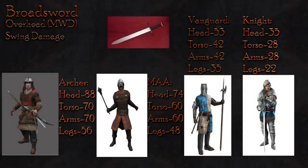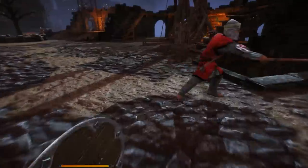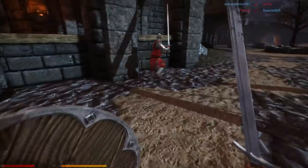When an overhead is applied against the vanguard, you will do considerably more damage than the swing attack, dealing 53 damage to the head, 42 to the body, and 35 to the legs. This lowers the minimum hits required from 3 to 2, provided the target is at full health and both hits are to the head. Against the knight, the overhead deals only 35 to the head, 28 to the body, and 22 to the legs — the broadsword is virtually unaffective against the knight with both the swing and the overhead.